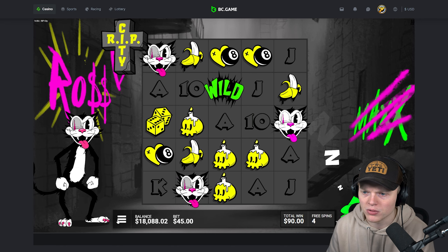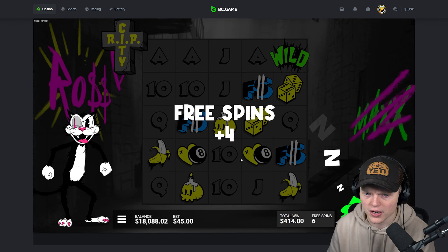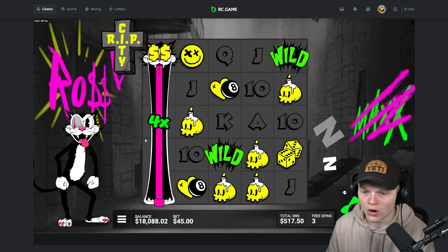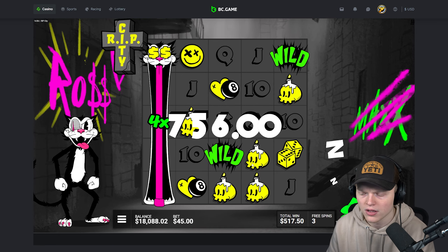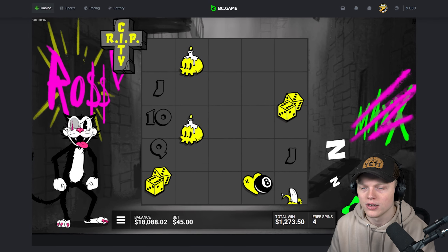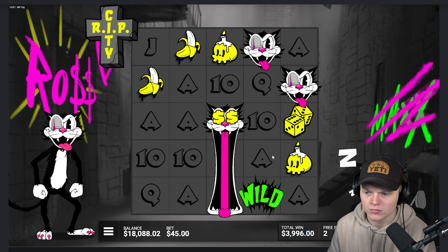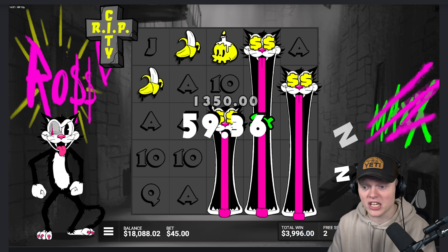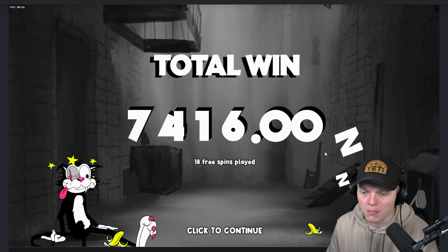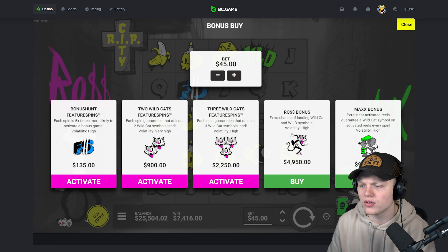I don't even know what the top symbols on these slots are — I'll look after the bonus. We got another retrig! You can also get an upgrade on this slot — we're looking for four scatter symbols. This should pay something decent — $360. Another retrig! $2,700 — that's decent. Aces pay $3,000 — that is absolutely insane. $7,400! Another profit. We'll take it.